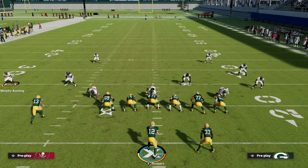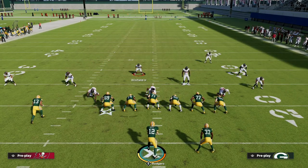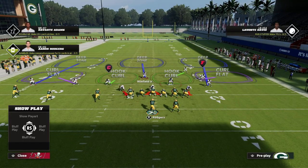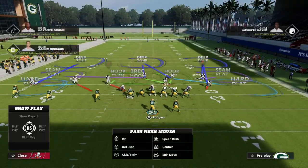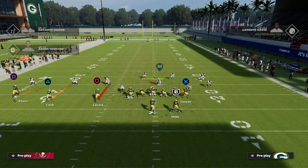We're going to attack the cover three away from this middle defender — he's the best player in a cover three defense in Madden 23. He closes off a lot of the middle of the field. This is middle field closed coverage, meaning there's a deep defender devoted to the entire middle. There are also underneath defenders devoted to the middle, like these two hook curl defenders and the user defender Levante David.